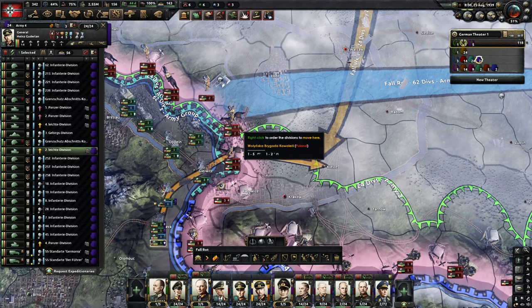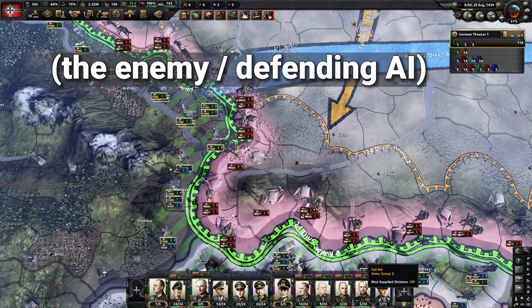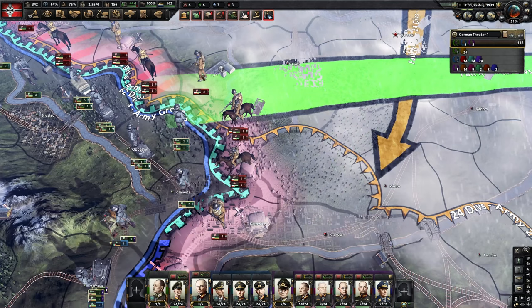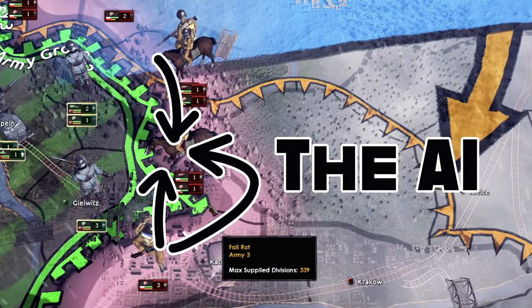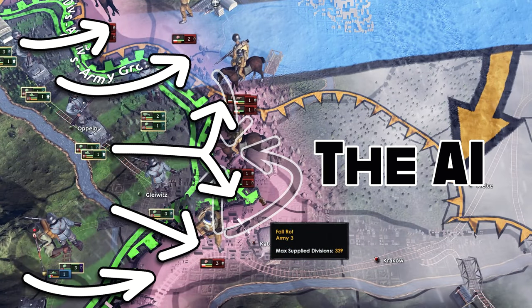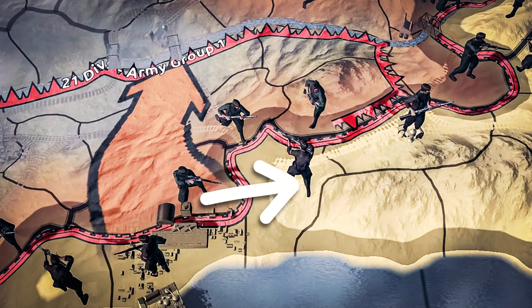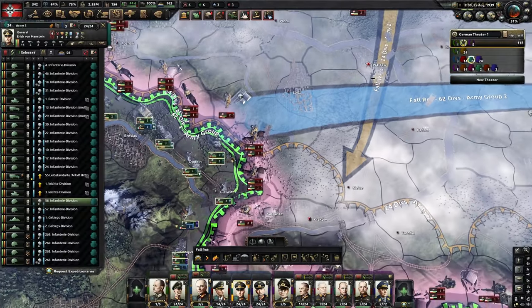This is absolutely crucial to understand: once we unpause, the AI will begin to realize we're pressing hard in these two spots and there's every chance it will send divisions over to reinforce. In order to prevent the AI from reinforcing a certain position, you need to tie those units down. If we start fighting with an enemy division over there, it makes it very difficult for them to move away and reinforce somewhere else.